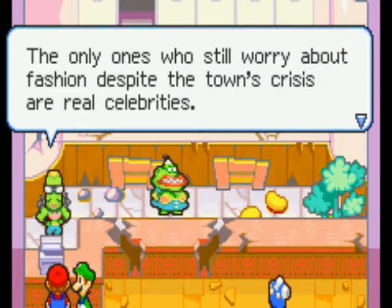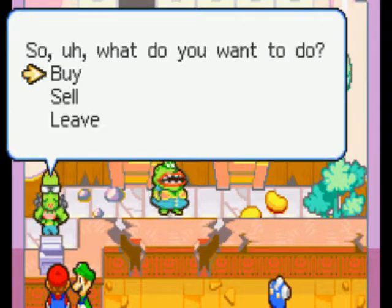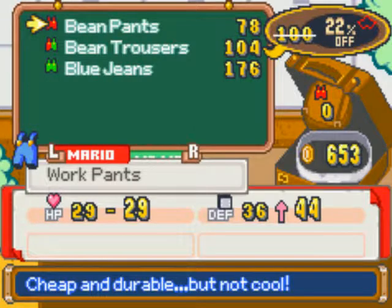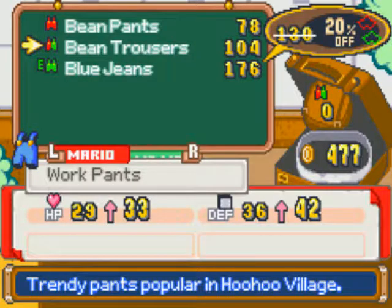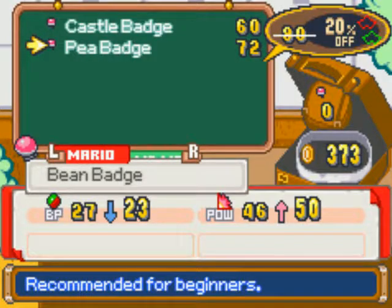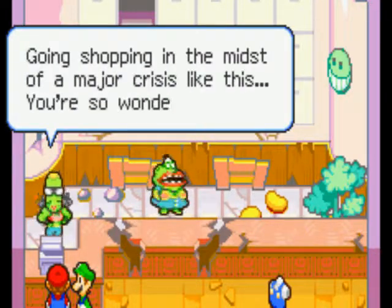The only ones who still worry about fashion despite the town's crisis are real celebrities. They have hot flash fashions and flashy badges. What I find best for the brothers is the Blue Jeans for Luigi and the Bean Trousers for Mario, since they upgrade both HP and defense. For badges, I usually buy the P Badge for Luigi since it ups both his power and his defense. That's all we need from the store.